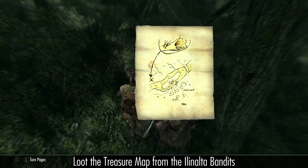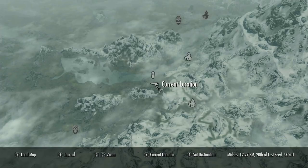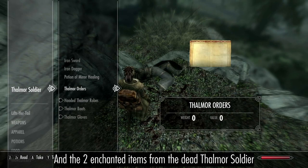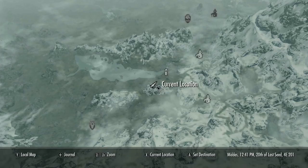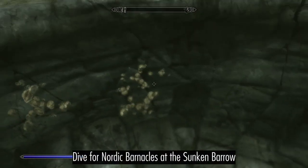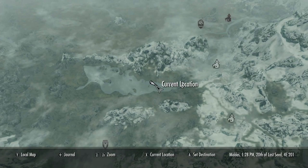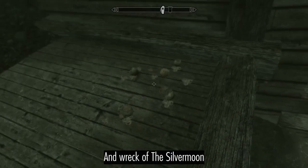Loot the Treasure Map from the Illinolta Bandits, and the Enchanted Items from the Dead Thulma. Collect Nordic Barnacles from the Sunken Barrow and the Wreck of the Silver Moon.